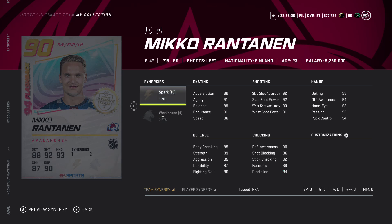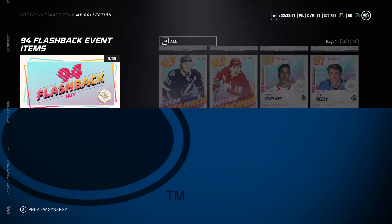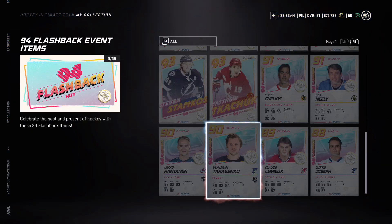Rantanen has one team synergy and two points of player synergy - 86 speed, 89 with Distributor, not necessarily the best. But if you can get Spark and Workhorse activated, he gets 93 acceleration opposed to 86, so that's pretty good. Tarasenko 90 speed, unreal shot as expected - one point of Swarm and two Magician, solid card.